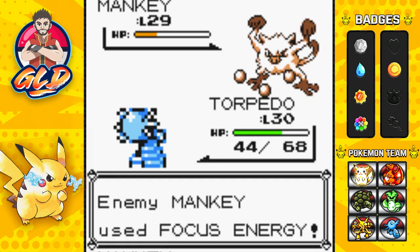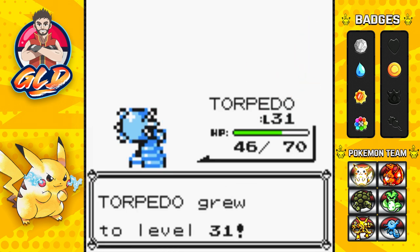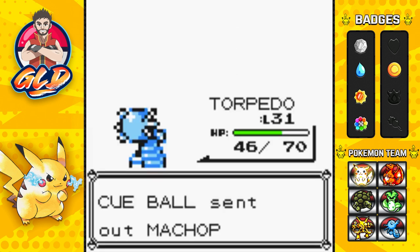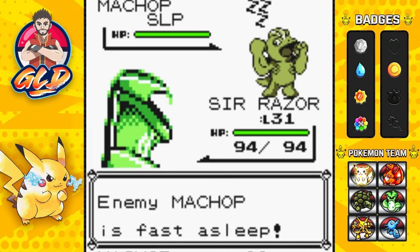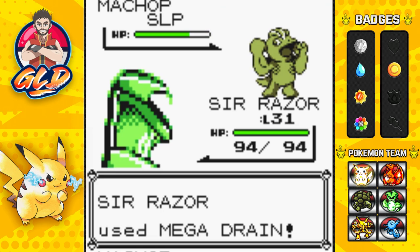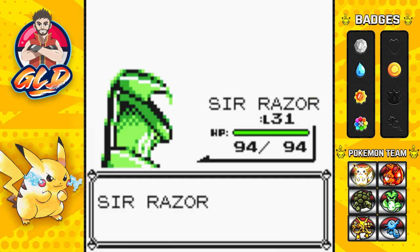We're taking on Manky right now, and the goal is to evolve Torpedo before we take on Koga. There's actually a route I skipped — the route next to Diglett's Cave — mainly because there's nothing of real importance there. I'm sorry for skipping things, but it's more about showcasing the important parts of the walkthrough, and as you can see Sir Razor is kicking some butt right now.